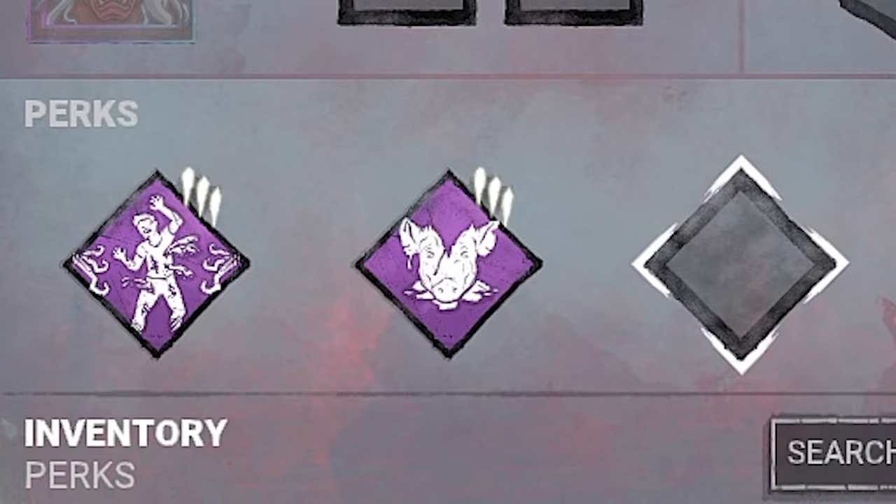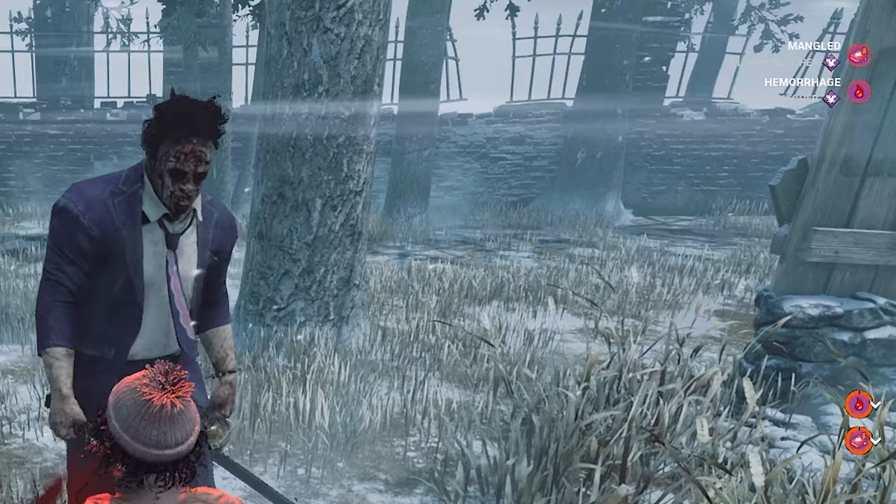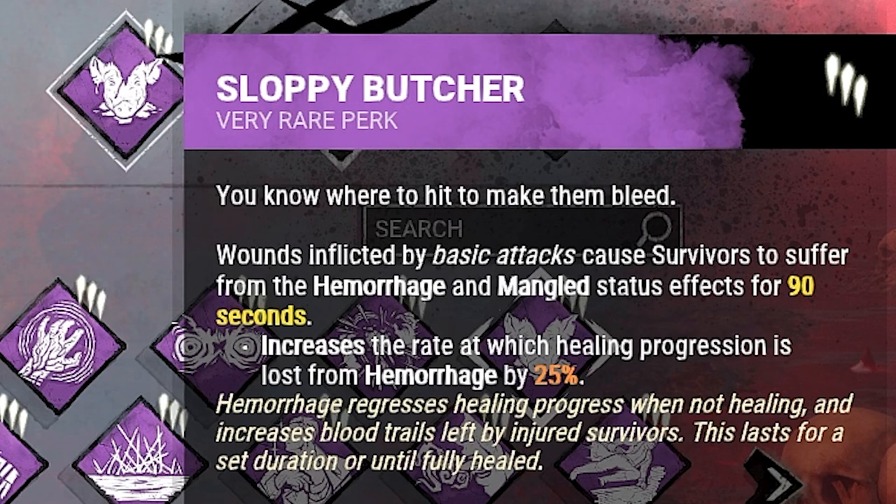Next is Sloppy Butcher, which causes survivors to suffer from Hemorrhage and Mangled status effects after a basic attack. The perk increases the rate at which healing progression is lost by 25%. Fun fact: this perk also makes survivors bleed a little bit more, making it easier to track them.